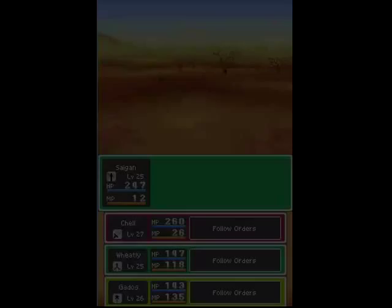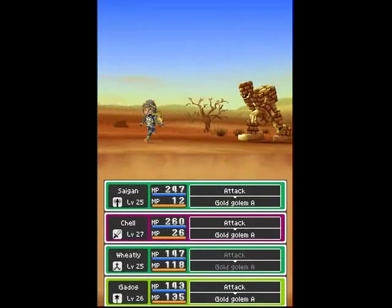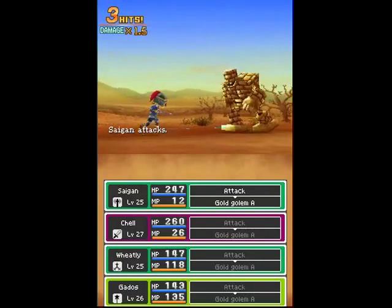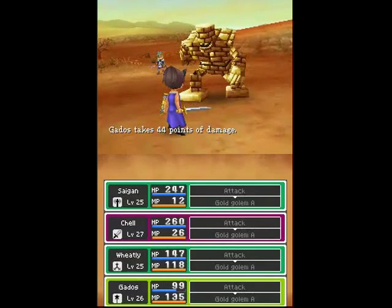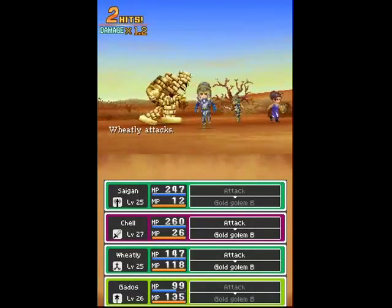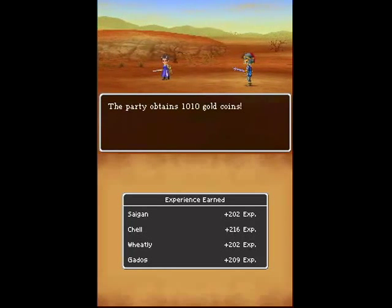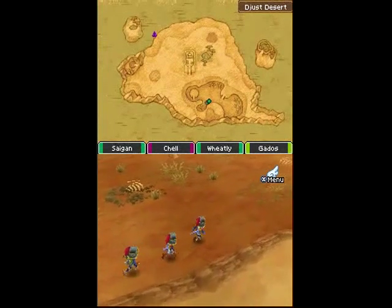Oh, there's a gold golem now. You don't really need any particular kind of party setup to hunt these guys — just use whatever you would normally use. There is nothing particularly special about them. 1,010 gold coins! That is a huge amount compared to other monsters. Doesn't look like any of those were the gold plated ones.